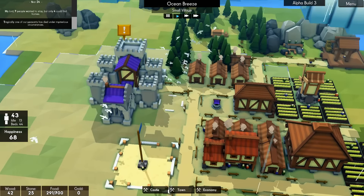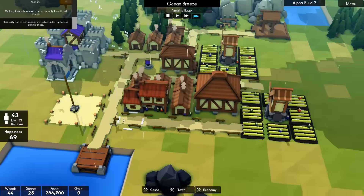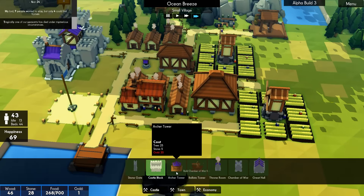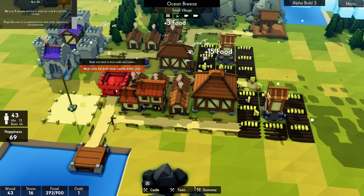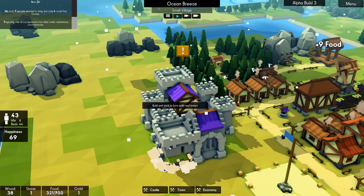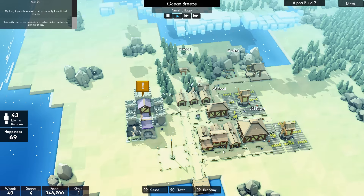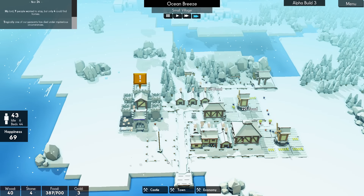So the happiness is starting to go up, and this now requires someone to work as well — there was no one there before, so some of these buildings are now taking workers. Let's tax one gold. How much do we actually need? We need 20 for an archer tower. So I'm thinking if we build this on the back and build it fairly high, it's got a good radius of coverage around the town.